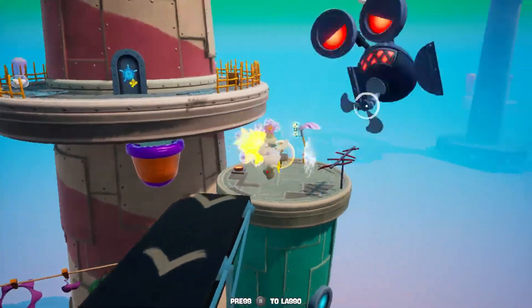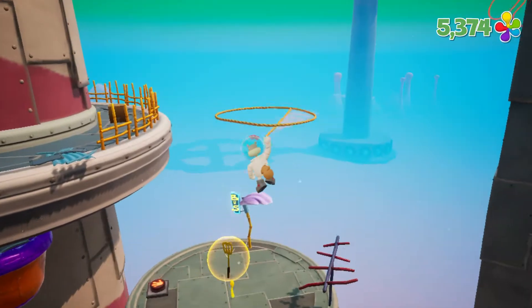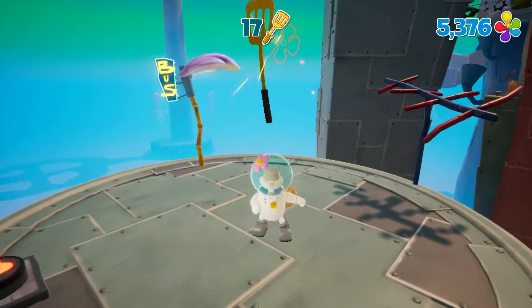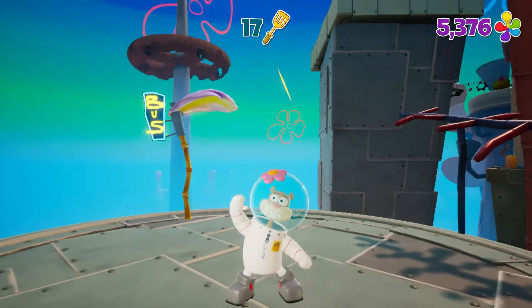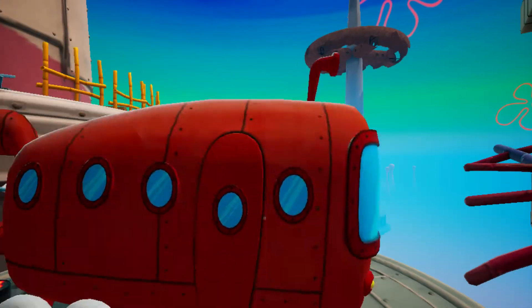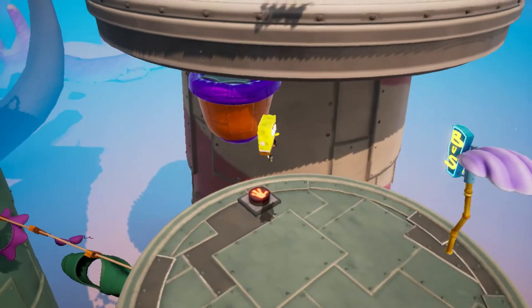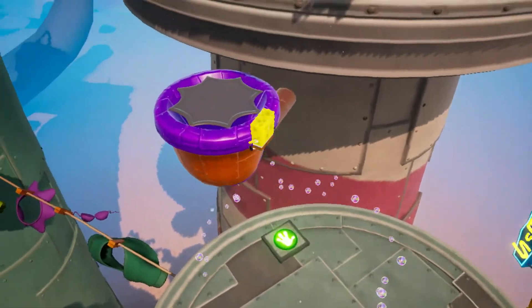Are we going to avoid that missile? Karate checked him right out of the air. And we got ourselves a Golden Spatula. I guess Sandy is going to be using it as an antenna for a tree dome.